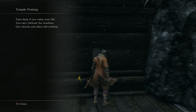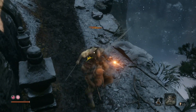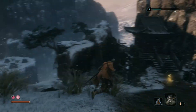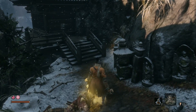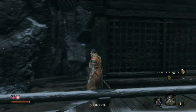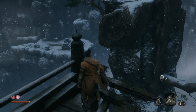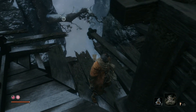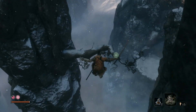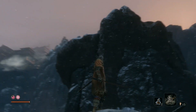Turn back if you value your life - you can't behead the headless. Oh god, there are ghosts this way. Maybe they'll just file in one by one and it'll be no problem to take them out. I don't want to have to fight ghosts - that sounds horrible. Maybe they're over there. I really want to get to that other route from before, the left side route. I really want to figure out a way to get there.